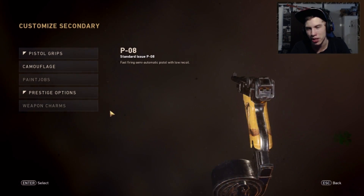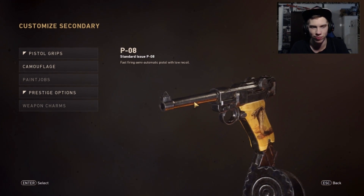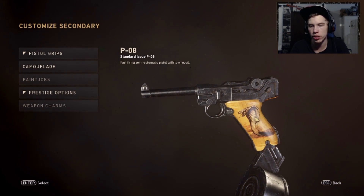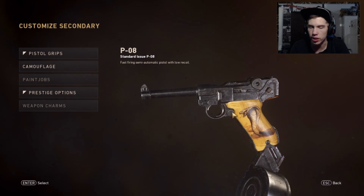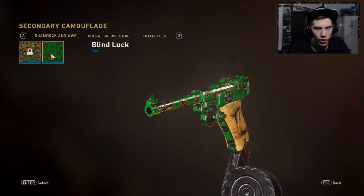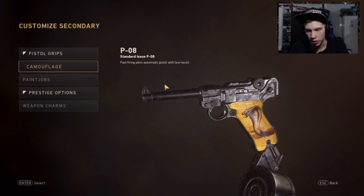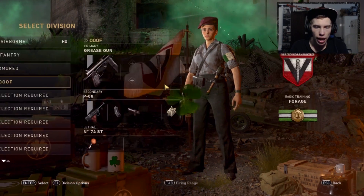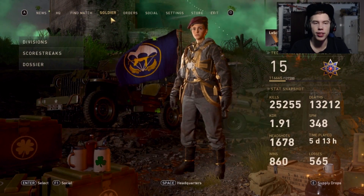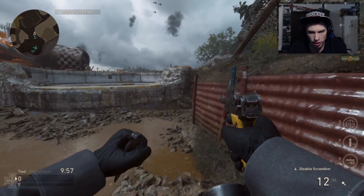Pistol grips are kind of cool in theory but you just never see them in game, so they don't really have that much cosmetic use. I have the rarest grip I currently own, called Cobra — it's a Heroic pistol grip, so I just tucked it in. I only have the Blind Lock camo and it kind of makes it look gross, so we're just rocking no camo. Anyway, without further ado, let's just get straight into this. Pistol, it's just you and me.